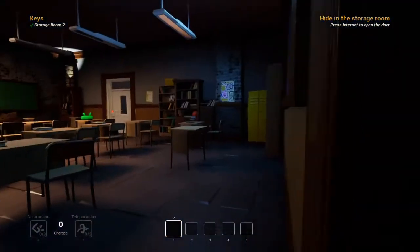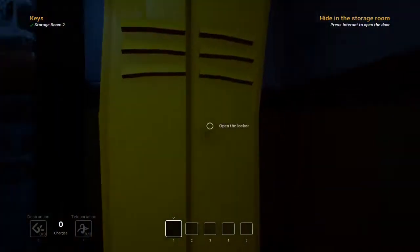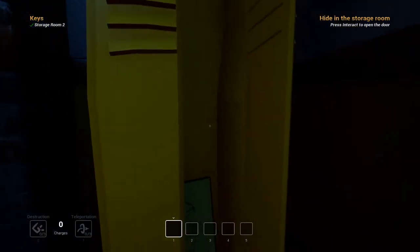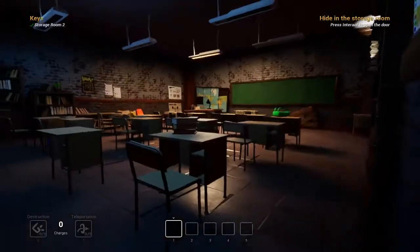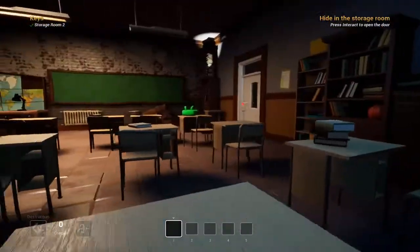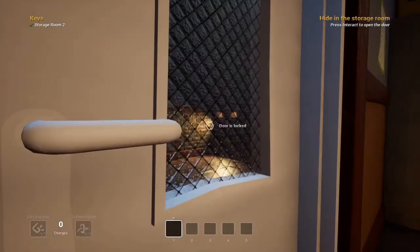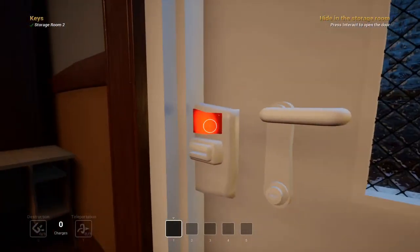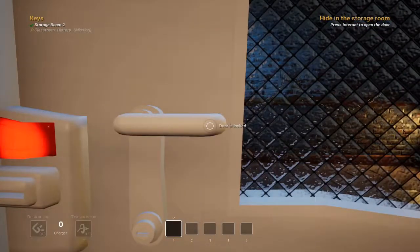Door's locked. Where do I hide? In here? F. Open the locker. Can I hide in here? I can't. Although, I assume I'll be able to later. Where's the storage closet? What was that? Can I open this? Let me out. Door's locked. Door is stuck.